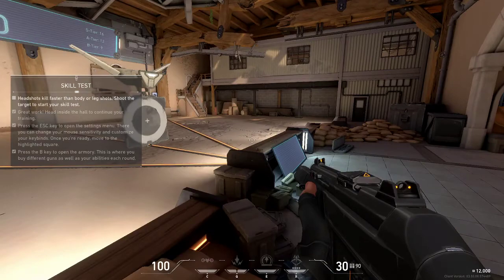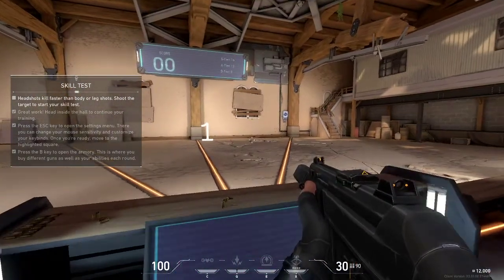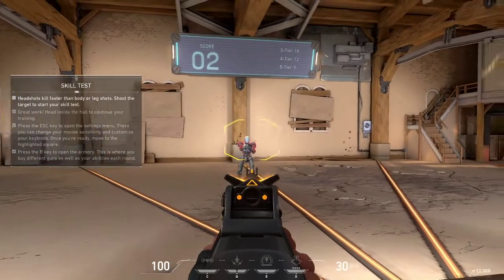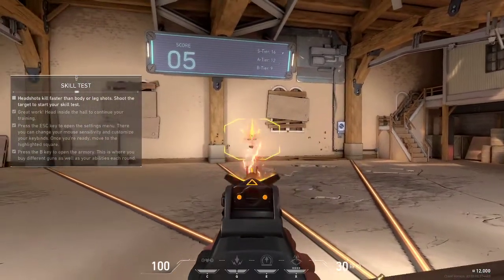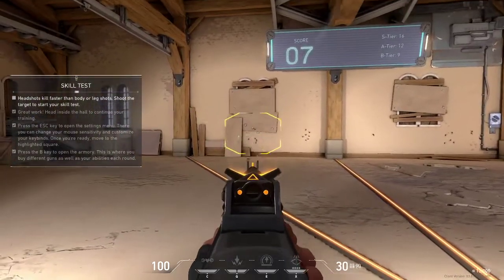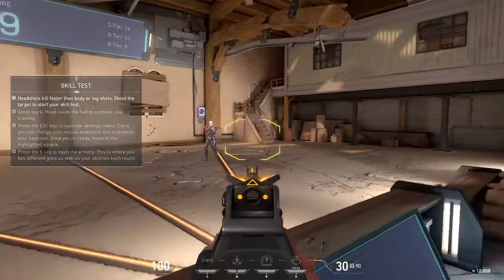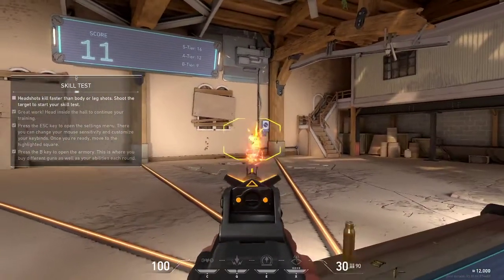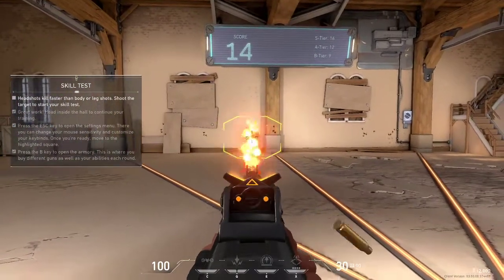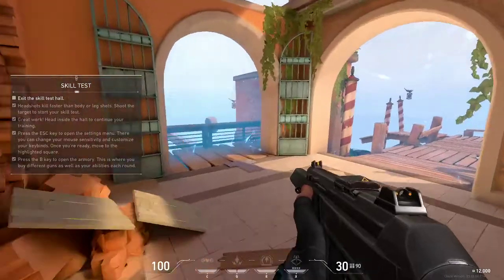I'm confused. These bots pop with one headshot. I don't like my accuracy - body shots do less damage and leg shots even less. They'll despawn quickly, so see how many you can get before the timer runs out. Headshot! Let's go. I am not easy playing Valorant. I'm doing pretty well, guys. I can do it. I can't believe it.